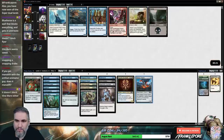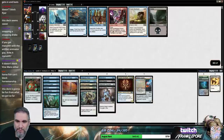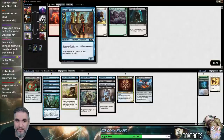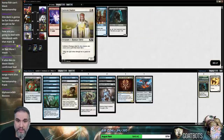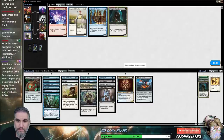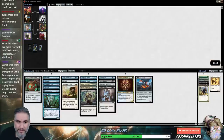I'm not gonna take this Frilled Serpent — we have a bunch of top-end stuff. I also don't care about Dwarven Priest. If we're gonna splash something, it's gonna be this guy. Just take Neonate for the sideboard. We could still be splashing the black, but it seems unlikely at this point.